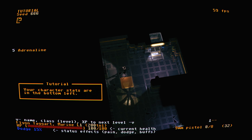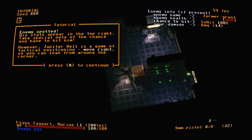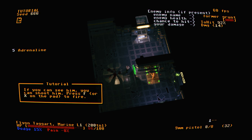Enemy spotted — his stats appear in the top right. Take special note of the chance you have to hit him. Jupiter Hell is a game of tactical positioning. Move right so you can lean from around the corner. Now you're behind cover. Green indicator to the right of your character signifies that — green is your cover, red is enemy cover, both appear only if an enemy is targeted. Now you can shoot — chance to hit 92%, yeah.